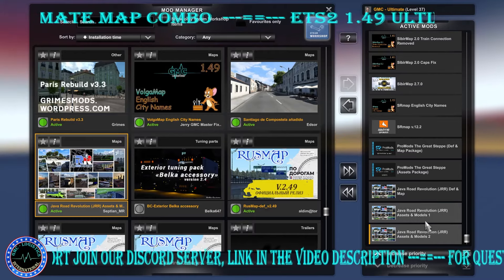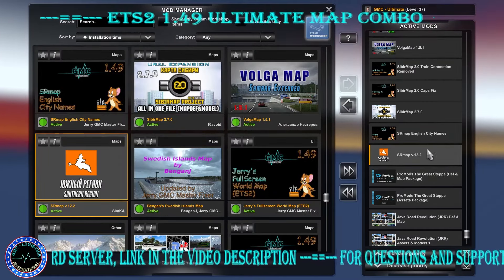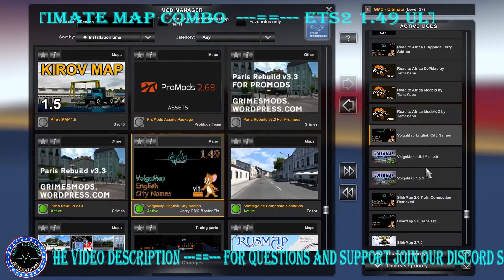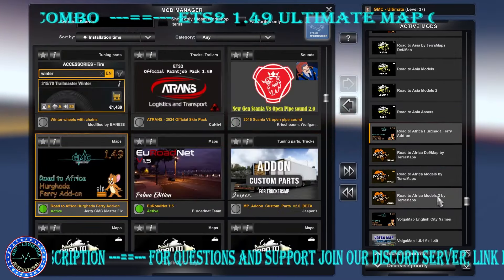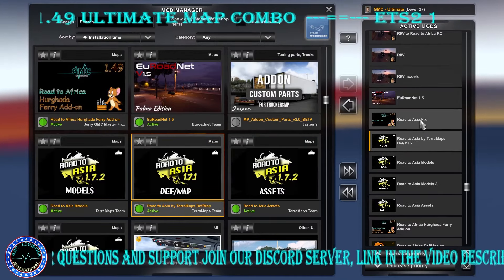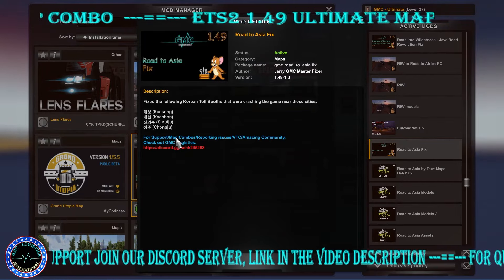Starting from the bottom: Java Revolution Models 2 and Assets, Models 1, Java Revolution Assets, Java Revolution def and map, ProMods Graystep Assets, Graystep def and map, Southern Region English city names, Sibir map, Sibir cap fix, Sibir map train connection remove, Volga map, Volga map fix 4149, Volga map English city names, Road to Africa Models 2, Models 1, def and map, Road to Africa Hurghada ferry add-on. Then Road to Asia Assets, Models 2, Models 1, def and map, and Road to Asia fix — which fixes toll gates in Korea near cities like Kaesong, Kaechon, Sinuiju, and Jeonju that were crashing the game.